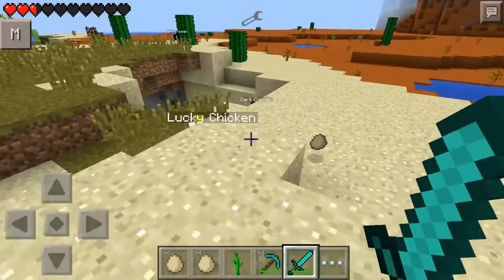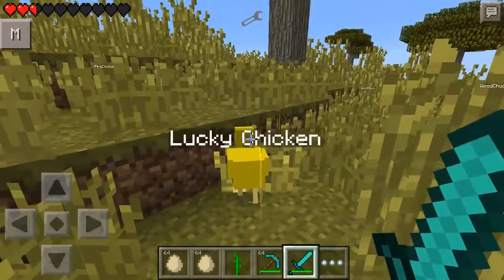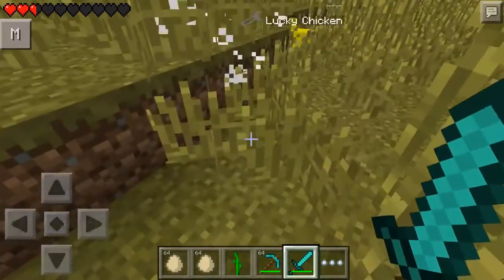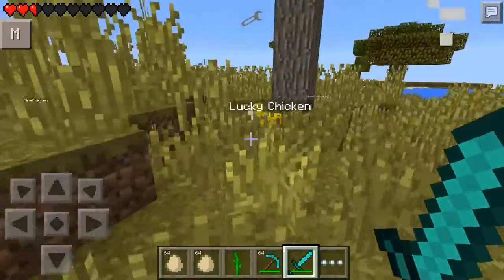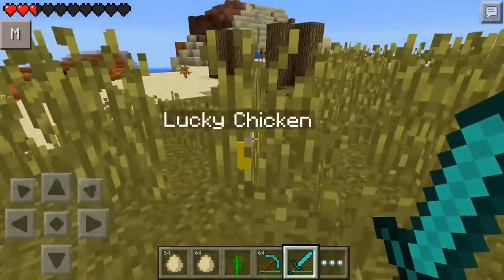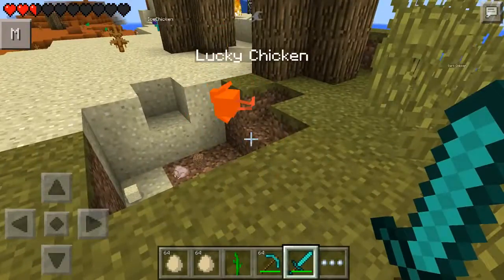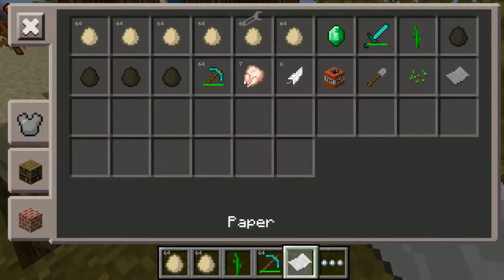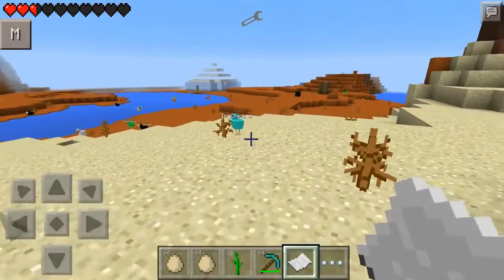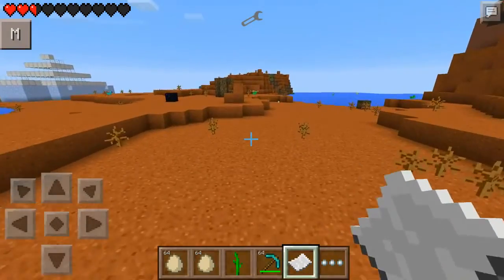And then we've got a lucky chicken. We've already found one down here. We're going to hopefully get something lucky out of this one if we hit him. We got a shovel. I wonder if we do different ones, it gives us different stuff — it's kind of like lucky blocks, where you just get some random stuff when you kill them. They only take one hit to kill. This one gave us some paper. You could literally spawn a load of lucky chickens — let's go over here and do that.